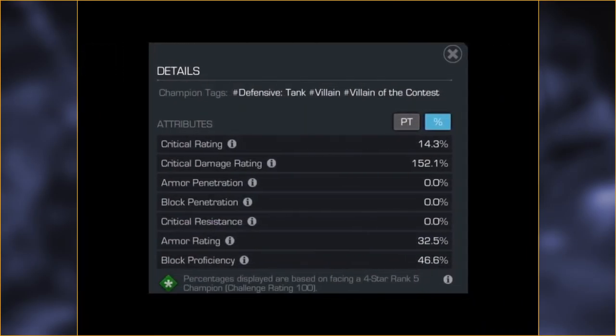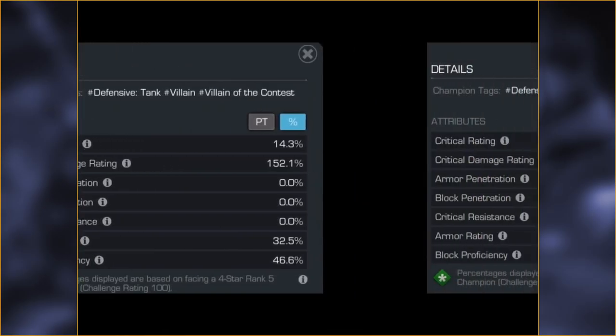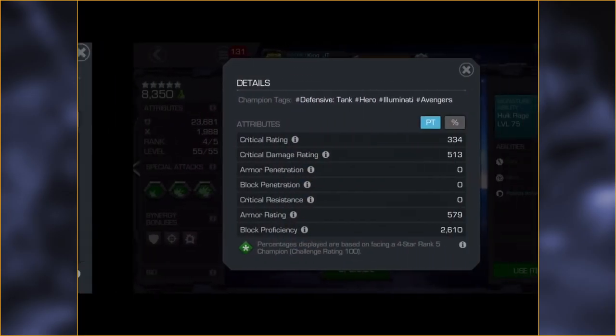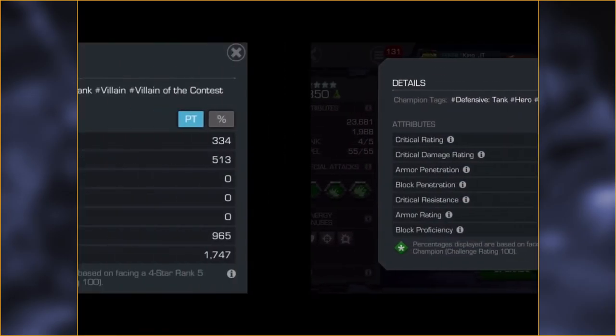Beyond that we've got the actual stats. These are the percentages — I'll leave this up for a second so you get a feel for them — but we're going to compare flat values because the sig abilities are all in flat values, so it makes sense to do that. Critical rating and critical damage rating for Thanos: not crazy. But that doesn't matter too much for a champ like him who gains so much from the fury he gets when attacking. Comparing to Hulk, critical rating and critical damage rating are exactly the same.